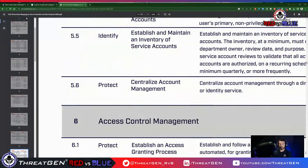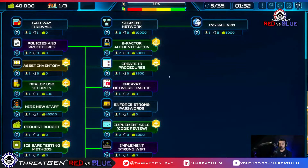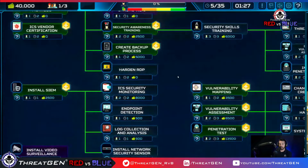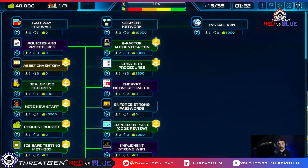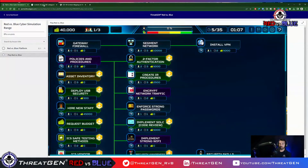Let me know if you can still see us in chat — I'm getting a notification about network connection issues. Account management is not 2FA — that's access control. 2FA comes under control 6. We don't have anything specifically around account management right now, and with only one person to deploy, don't let one thing stop you from doing the next. Control 6, access control management, is where most end users say 'why do I have to change my password every 90 days?'